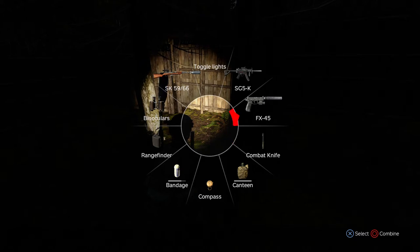Usually I have my weakest gun from the right to the left. Right below my guns I'll have my two most important things — if I have multiple knives and a melee weapon, they'll be there. My canteen's here so I can quick-access it and refill it. Compass I like to have in one of the cardinal directions just because it's easier to go straight down. I've got a bandage here, and a rangefinder and binoculars below my SK so I can quickly access those for scouting.